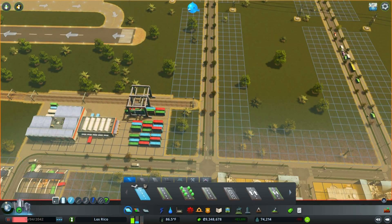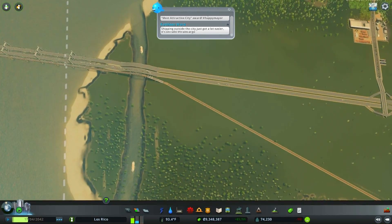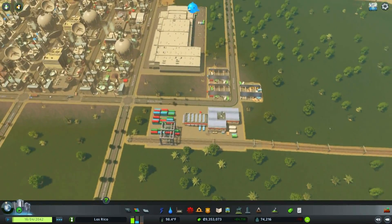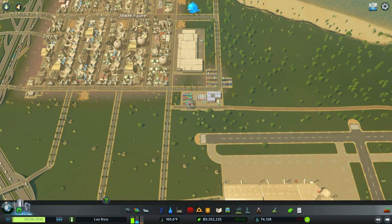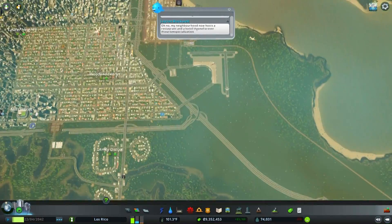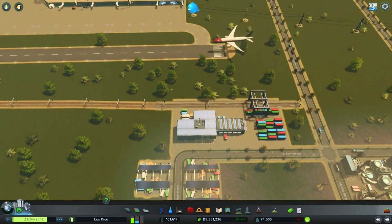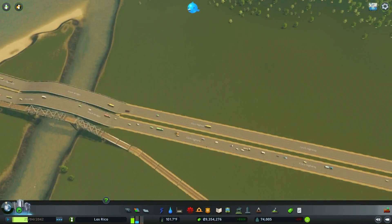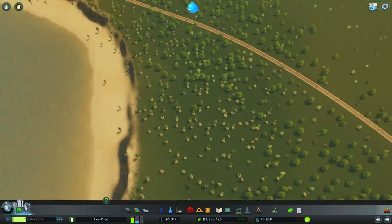Distance too short? Your mom's too short. All right, so we've got the train tracks put in now, so that should be good. Trains will come in and then they will go back out the way they came, I guess. We'll leave it like that for now — at least we've got train tracks here so trains can come in and out, deliver stuff, and transport goods out of our industrial area. Oh look, here comes our first train!